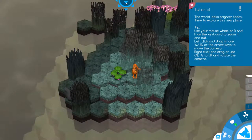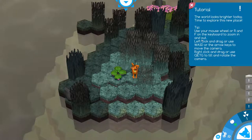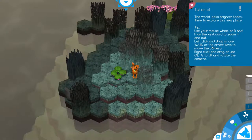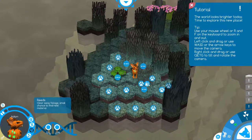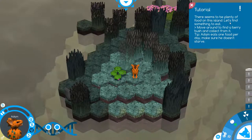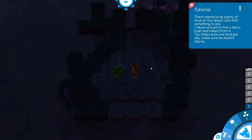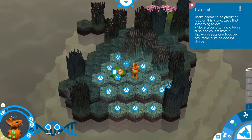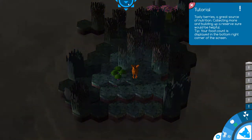The world looks brighter today, time to explore this new place. Use your mouse wheel or R and F on the keyboard to zoom in and out. Left click and drag, or use WASD or the arrow keys to move the camera. I think I know most of that stuff already. So I'm going to clear out some stuff. I probably should have gotten food actually. Plenty of food on the island - let's find something to eat. Move around, find a berry bush, collect it. This is really for people who've never played before, but it's very handy.